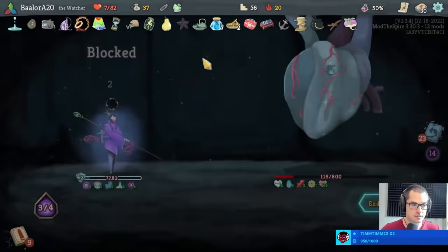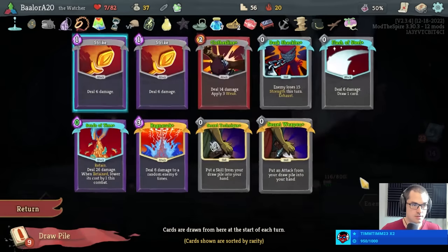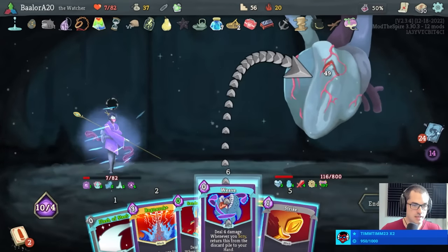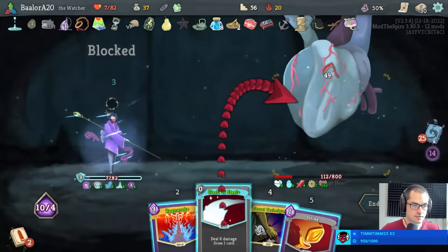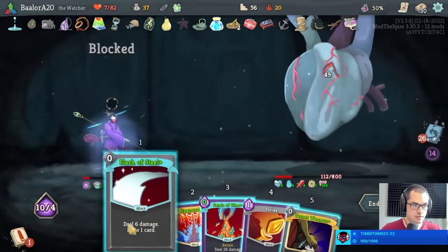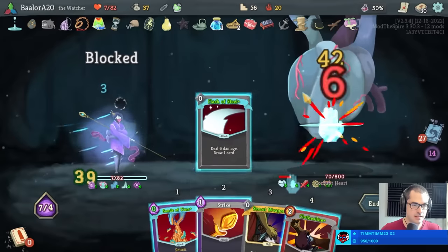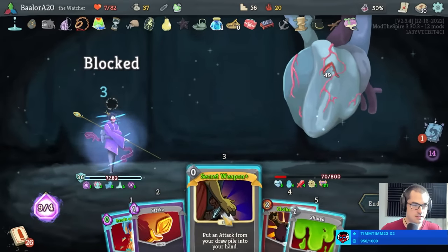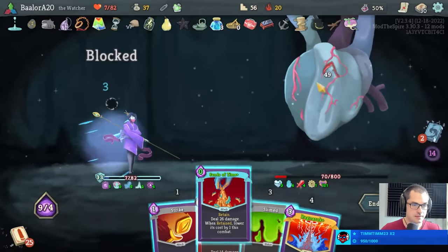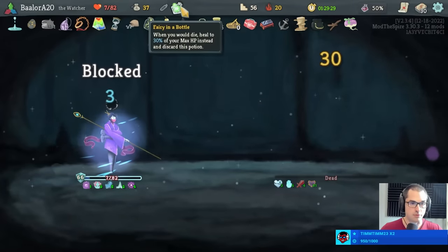Just a hundred health left. Big hit first. Don't mind if I do, in fact. We want to secret technique for that secret weapon so we can do ragnarok. Splash of Steel. Secret weapon to get ragnarok back. Be free, my fairy friend.